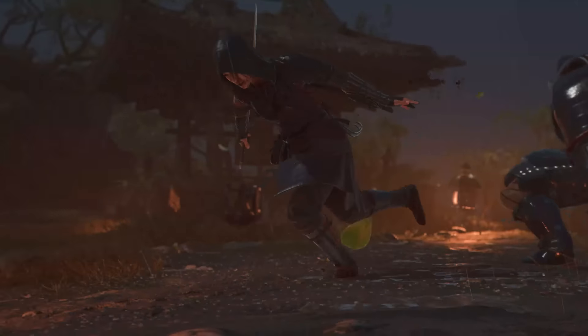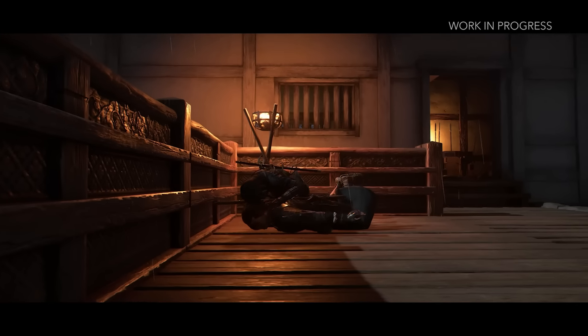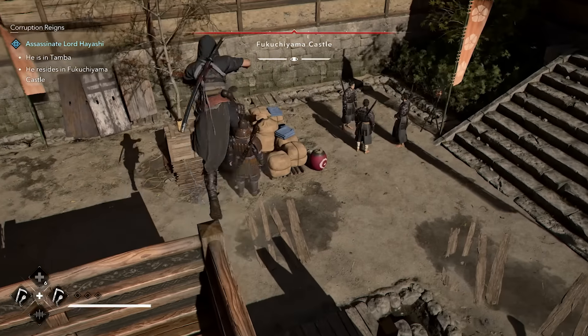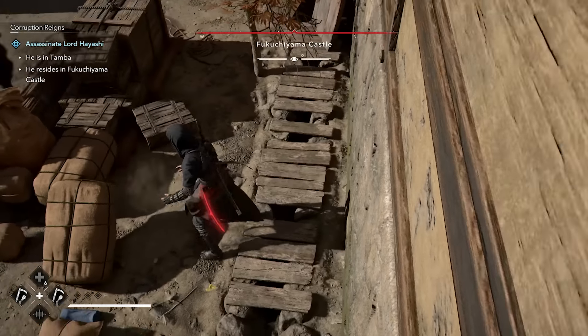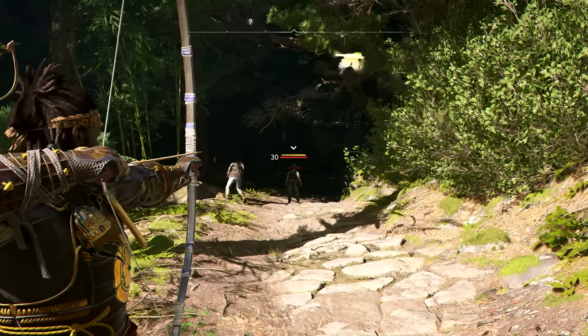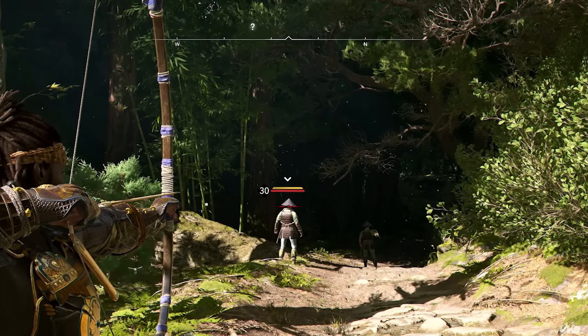Enemies have levels based on their type and the area they're in. If we don't improve the hidden blade, stronger enemies might completely block our assassination attempts. Here's how it works: a white prompt means an instant kill, yellow means we'll hurt them but not finish them, and red means they'll block our move entirely. To deal with tougher enemies, we can use perks to increase assassination damage or try different approaches — some enemies might survive a direct attack but can still be taken down with an air assassination. There's also a setting to enable instant kills for all assassinations.